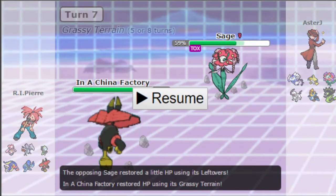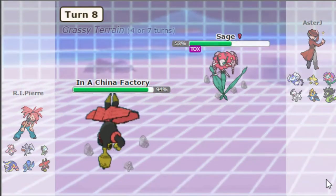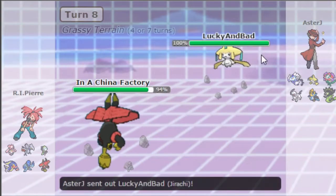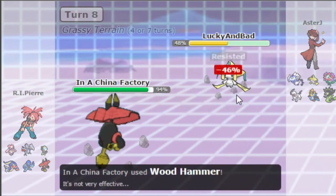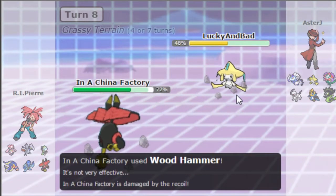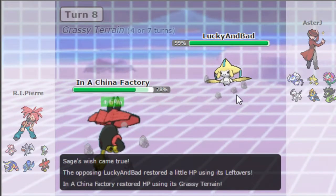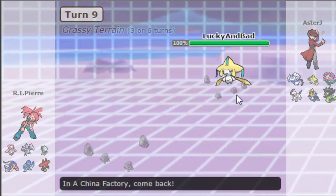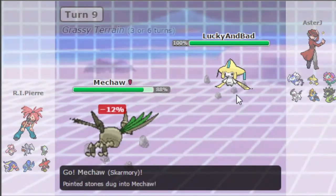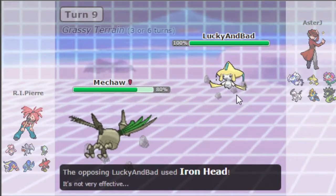This Jirachi is a big problem, plus Florges is setting up Wishes which is annoying. Jirachi comes out and takes a little bit of damage from the rocks. My Scarf Bulu does 46% with Wood Hammer, but he just heals it all up with the Wish, so there's really no point. It helped me gauge the damage I need to take it out, but in the grand scheme of things it didn't help much.